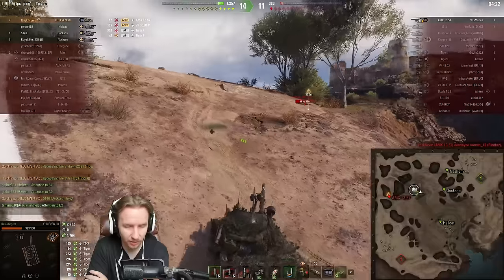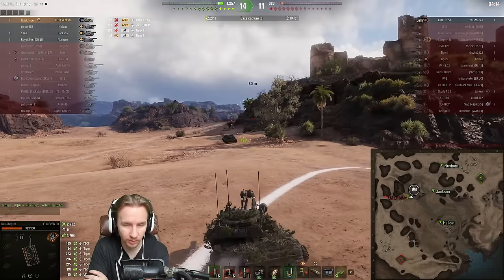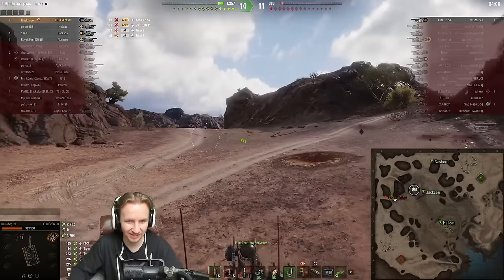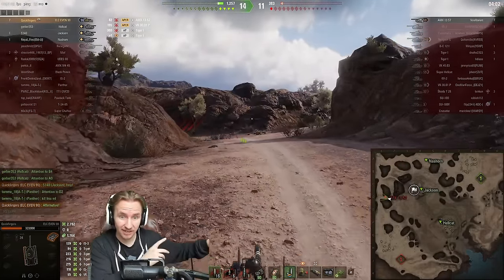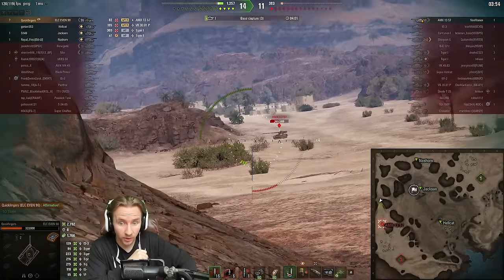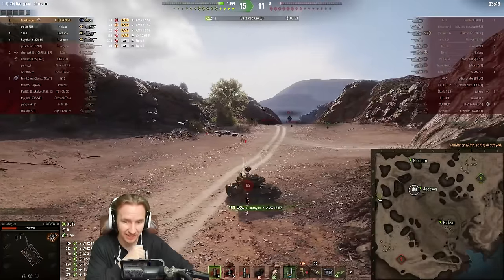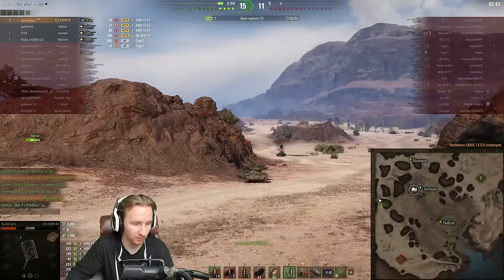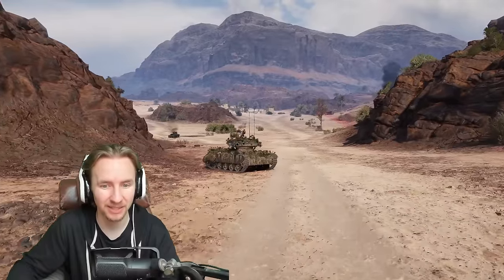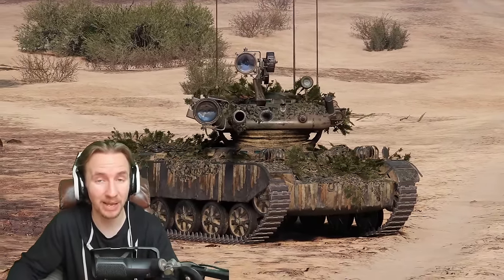The ELC Even 90 dictates combat. That would be okay if your sixth sense went off and you could go 1v1 it — but this isn't a 1v1 game, it's about light tanks providing vision for allies. When a tank can just hide anywhere there's nothing you can do. This is the tank where I finally got the Raider medal on Ensk by hiding in a fallen tree — basically a branch — got within 60 meters of opponents and capped out the entire encounter match.